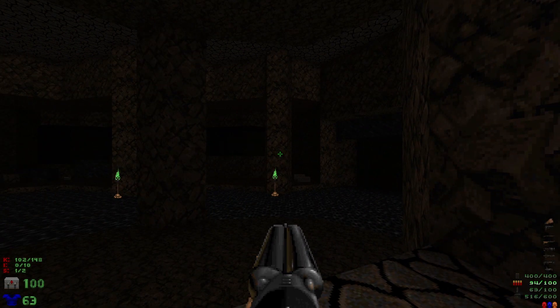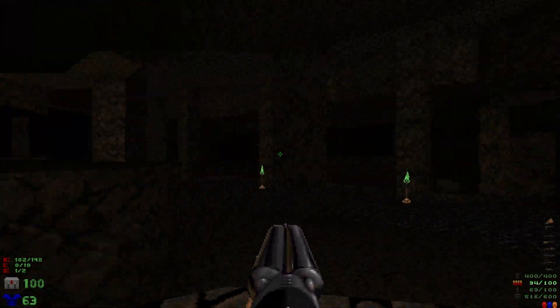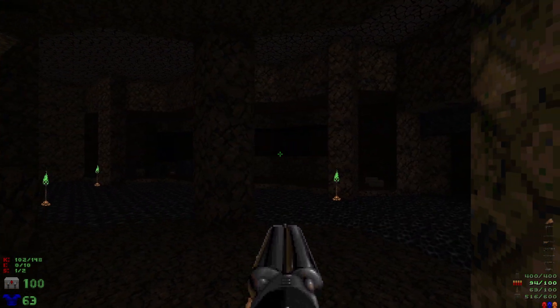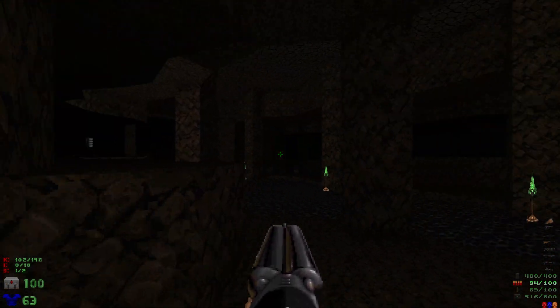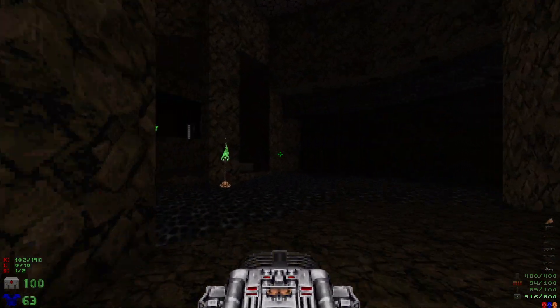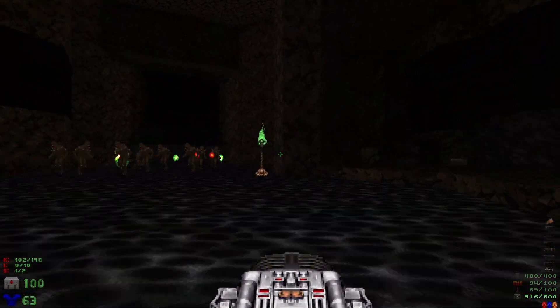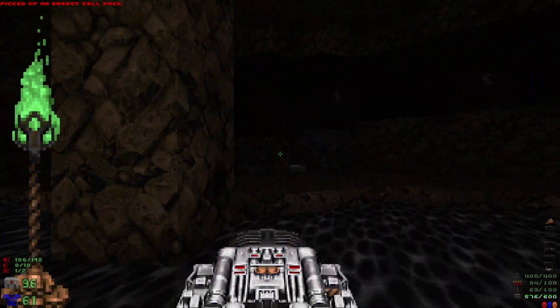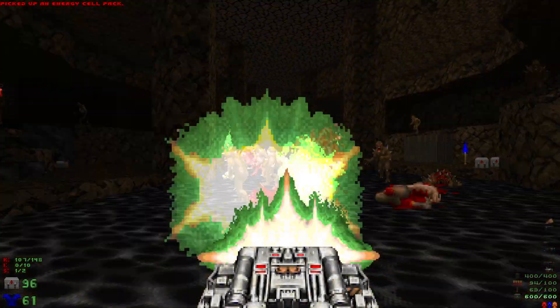Big area right here — when we drop down there's going to be tons of enemies spawning in. We're dealing with some mancubi over here, some revenants up there, lots of imps, so we're going to pull up the BFG. Of course there's also going to be an arch-vile — and he's going to zap me. Oh, we actually got him! Perfect, that was very close.